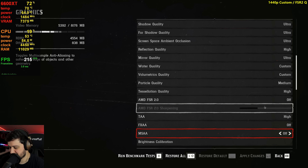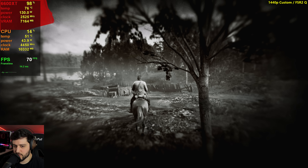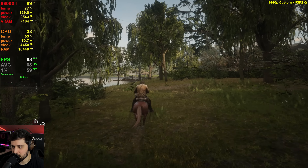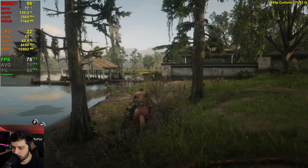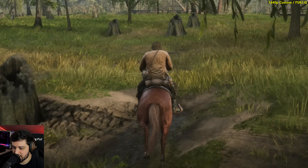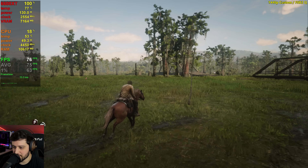That's it for native 1440p. I'm just going to check it out with FSR for a second, just to see how it looks at this resolution. FSR 2.0 on quality now — we should be able to achieve 60 plus. And at 1440p it actually starts looking pretty good, almost like native resolution. I can still tell a little bit more noise, especially looking at Arthur's jacket during shadow-to-sun transitions, but it is actually looking pretty impressive, not gonna lie.